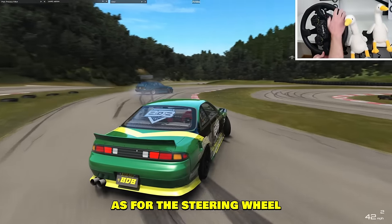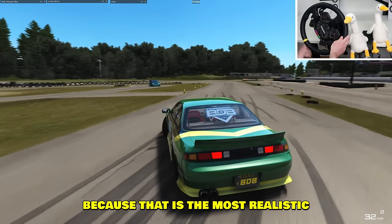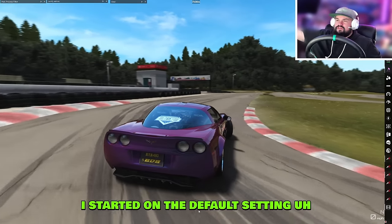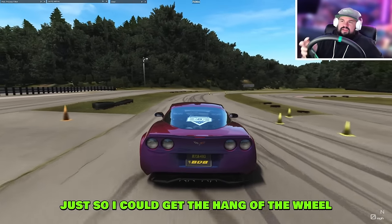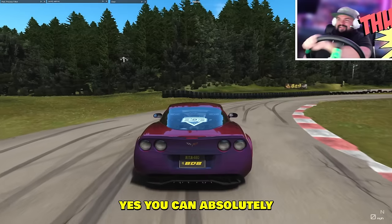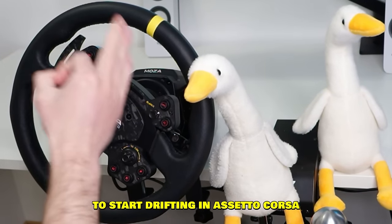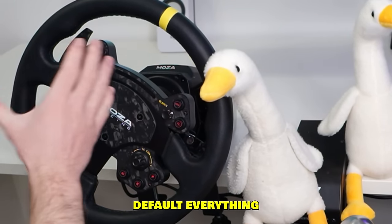As for the steering wheel, 900 degrees is fine — you don't need more because that is the most realistic. When I started on Assetto, I started on the default setting — I think it's 540. I started at 540 just so I could get the hang of the wheel, how it rotates in your hand, how much it turns. You can absolutely lower it — it is absolutely fine to start drifting in Assetto Corsa with default settings. Default everything.